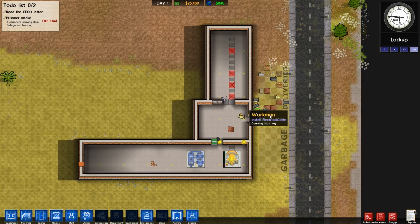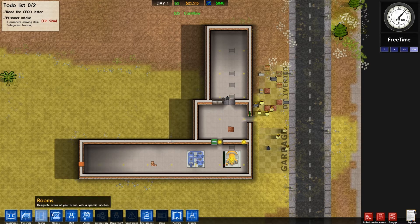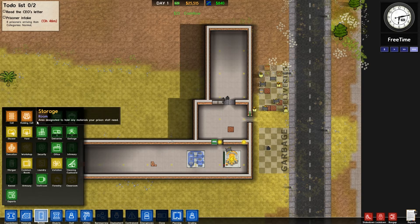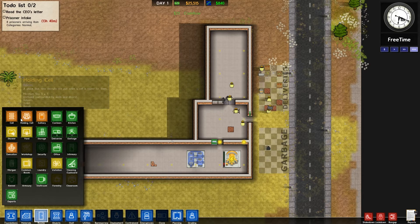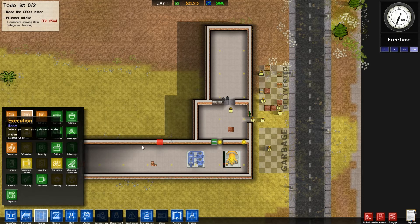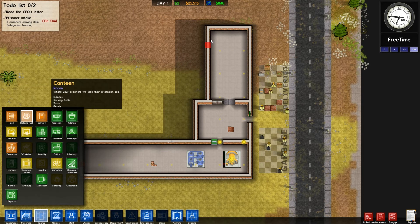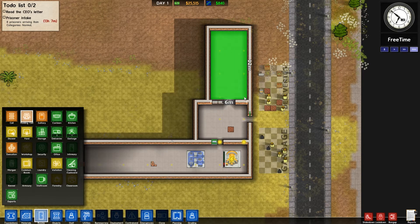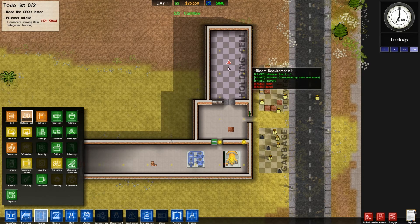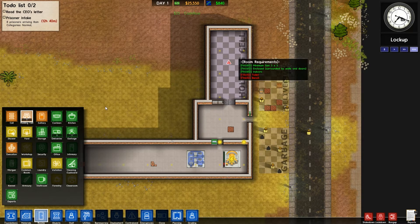These guys need to just start getting on and doing all of this. I'm going to turn it into a holding cell — I need to create a holding cell area. All of these are different areas, just click and drag it and it'll turn it into that kind of area. So holding cell — click and drag, done. But we need to meet some requirements: minimum size, enclosed, and it needs to have a toilet and a bench.